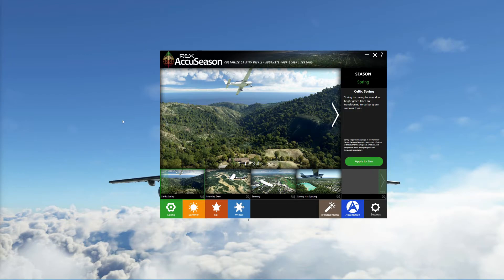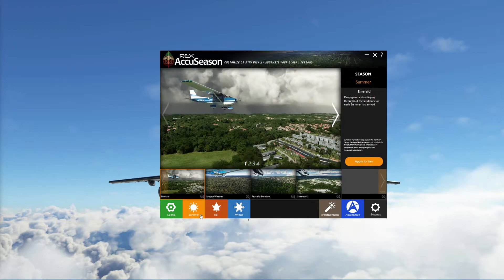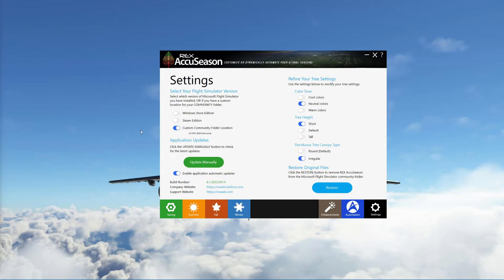If you prefer just to use a preset, each season has four different presets. As you can see, you've got summer, autumn, and winter. In the automation you can set up a time where it just injects it every day if you want to. But like I said, if you just run this program before you start your sim it'll inject that day's colors into the sim and you can close it — you don't need to run it in the background. It just injects it into, I think, a BDL folder. Then you have your settings — this is where you can change quite a bit; obviously you've got to tell it where your folder is.